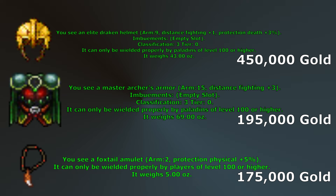At level 100 we can get Elite Draken Helmet, Master Archer's Armor, and Foxtail Amulet. Elite Draken Helmet can be chosen as a reward in the Wrath of the Emperor Quest and will give you plus 1 distance with a decent armor value, but will generally only be used while single target hunting — even then we want to stick with Zawin for the additional protection. Master Archer's Armor is our first armor upgrade since Paladin Armor; it has a higher armor value of 15 and gives an additional distance fighting level, and is a reward from the Inquisition Quest. The Foxtail Amulet has 2 armor with 5% physical protection and is rewarded during the Grim Bale Quest's The Curse Spreads missions — challenging solo at level 100 but definitely possible in a small team.